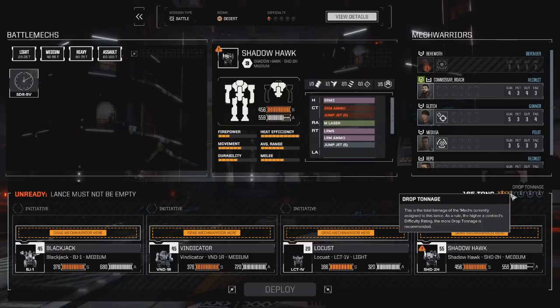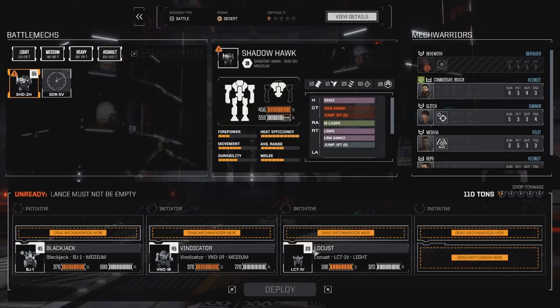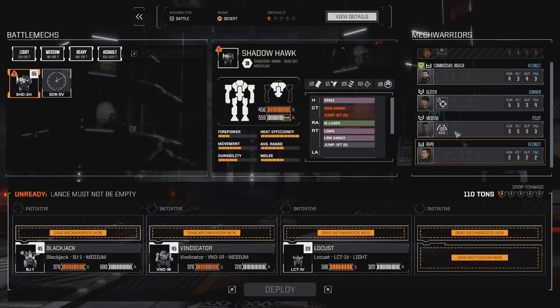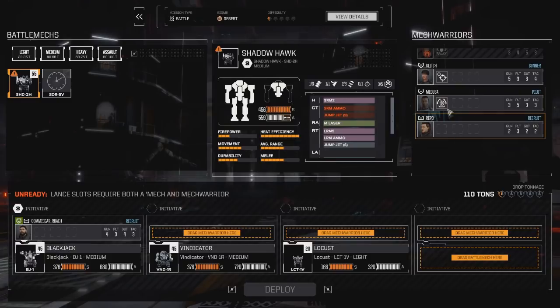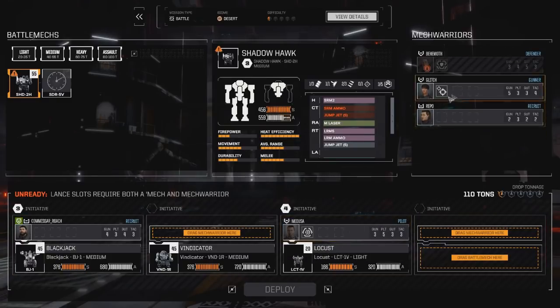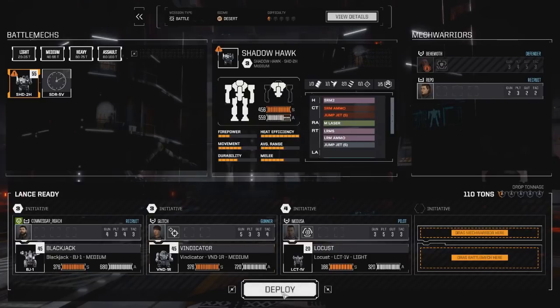Drop tonnage is a hundred and ten. The higher a contract's difficulty, the more drop tonnage is recommended, so we could theoretically take this with just what we have here. I think we'll do that — so we're going to have me take out my Blackjack, Medusa take out the Locust, and Glitch take out our Vindicator. Should be good. Let's deploy.